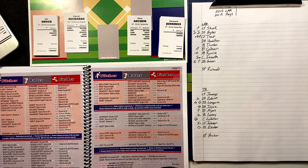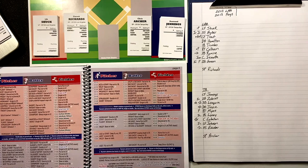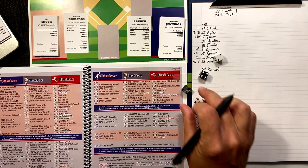For the Tampa Bay Rays: centerfield is Jennings, second base Zobrist, third base Longoria, DH is Joyce, right field Myers, first base Loney, catcher Lobaton, left field Johnson, shortstop Escobar, and pitching is Chris Archer, also a right-hander. Pretty good pitching matchup — Garrett Richards and Chris Archer going at it.